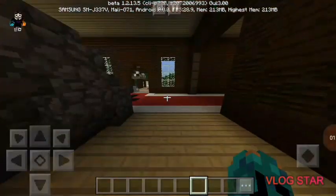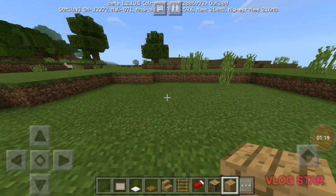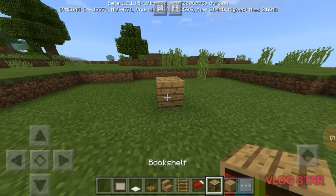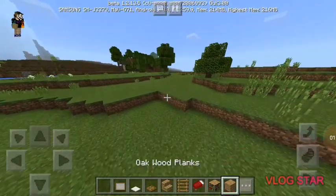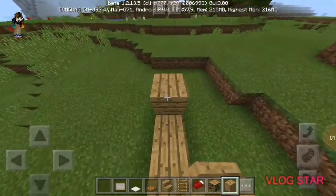So yeah, let's get straight into the video. Ok, so what you're going to need for this build is any wooden plank of your choice. I just chose the oak wood plank because first of all it fits with the bookcase color.